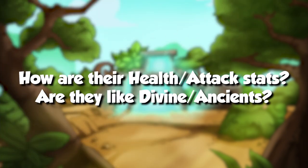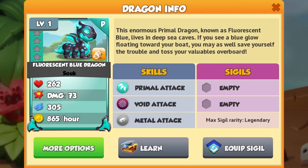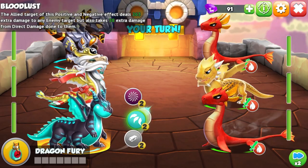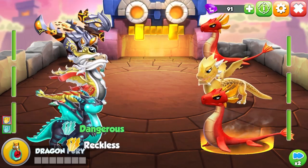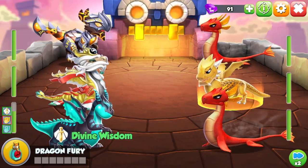Do they have standard health and attack stats or are they exceptional like some divines and all ancients? No, they won't have exceptional stats. The point of the primal dragons is not to make them more powerful than your existing dragons and therefore force you to immediately replace them. However, when used strategically, the primal dragons should still make a good addition to any team.